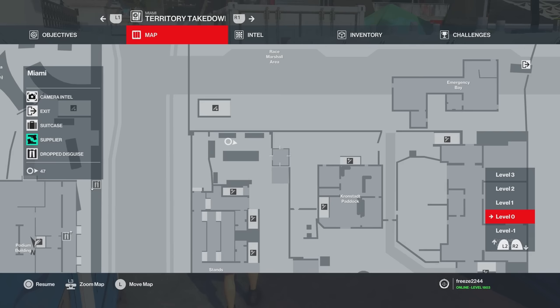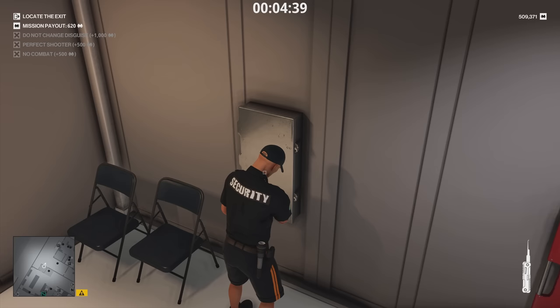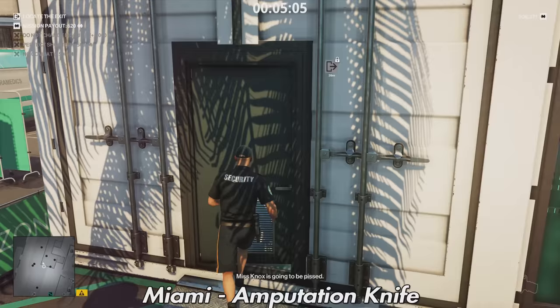Next in Miami is the Modern Sedative Syringe — there's one in this room and another down by the medical bay. It's inside a cabinet so you'll need a crowbar or lockpick. Also in the medical area is an Amputation Knife — the only one on any of these maps. Go in there and grab it off the table.